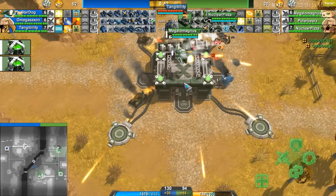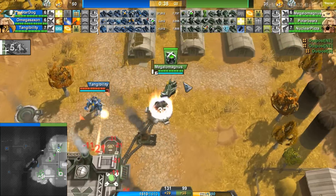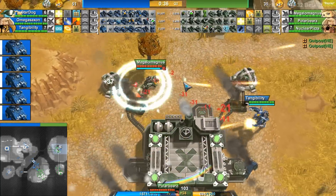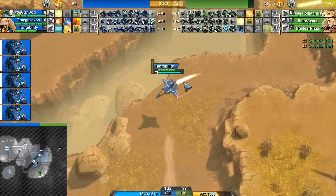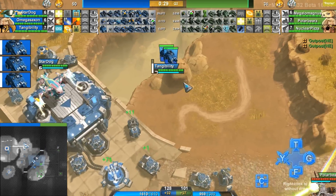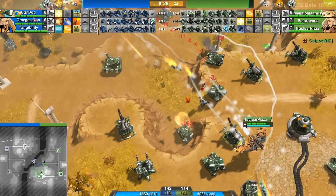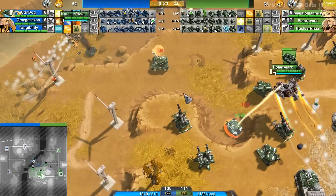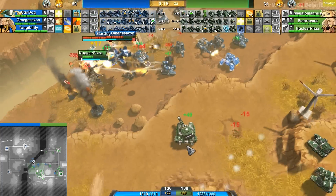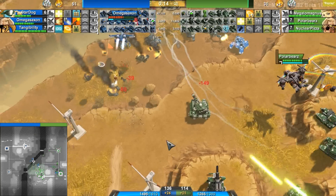He has killed pretty much every single unit over here just using rebels — just using rebels. That's pretty impressive. But once again, this is Tangibility — let's be honest, that's kind of a standard, mediocre thing for Tangibility to do nowadays. Polar Bears is doing a really, really good job keeping all of his units alive here, using that booster Osprey, getting from unit to unit really, really quick, and also doing a really good job not dying.